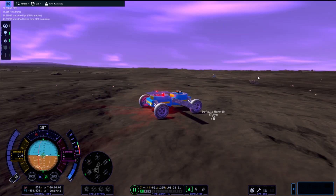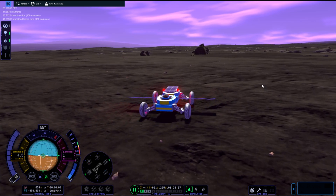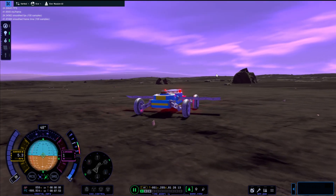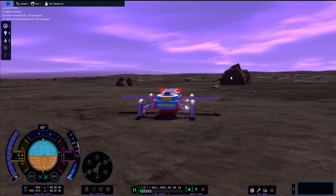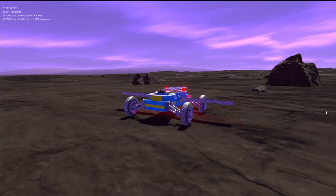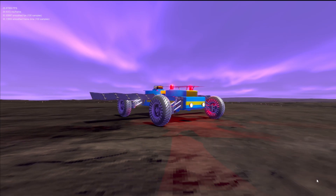Funny story - I went back into the save and the rover got stuck under the ground. So I had to use Lazy Orbit - that's the name of the mod - to get it back, landed on EVE. But I didn't know where the coordinates were so I ended up just in a random middle part of EVE. That is annoying, but we will get it back to where it was before. So that is the end of the video - thank you very much for watching, and I'll see you in the next one.